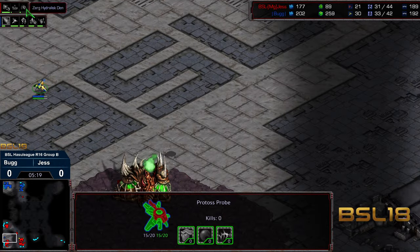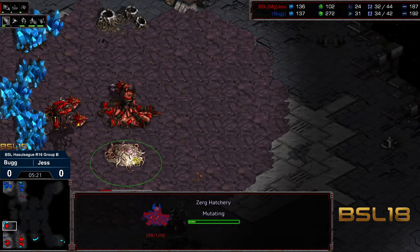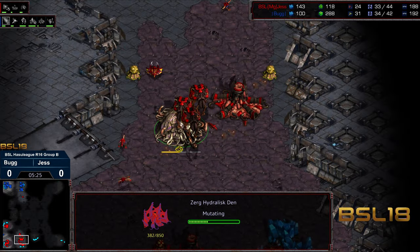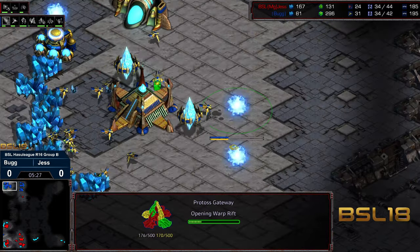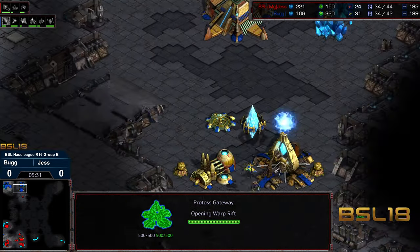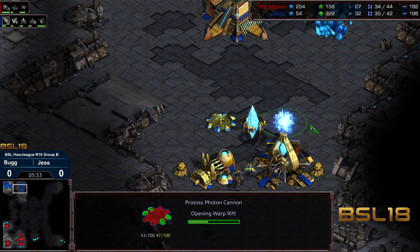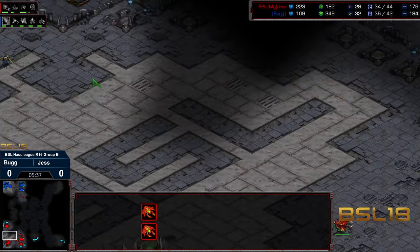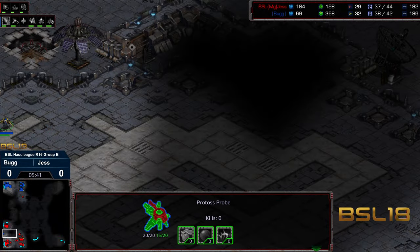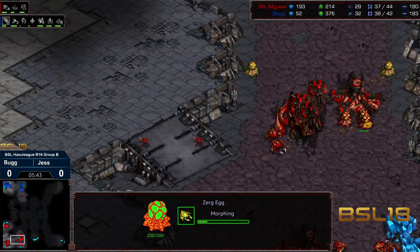Bug's probe — let's see how long it's going to last here. We do have another hatchery. So yeah, this is going to be 5 hatchery and a hydralisk den at the natural expansion. Jess going for the biggest economic output possible with a Zerg opener here, transitioning into 5-hatch and definitely playing the long haul game. This could be an X-factor — Bug's got that probe hidden in between here.